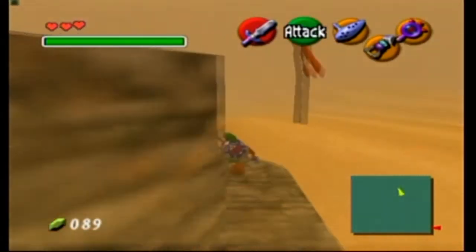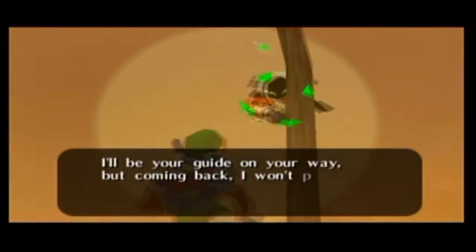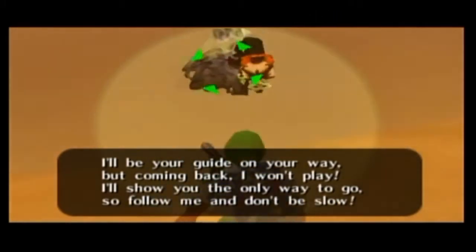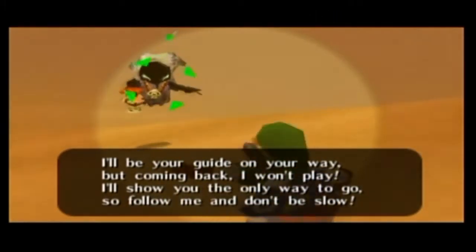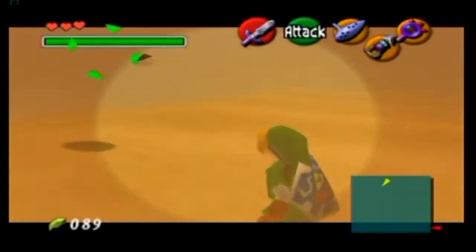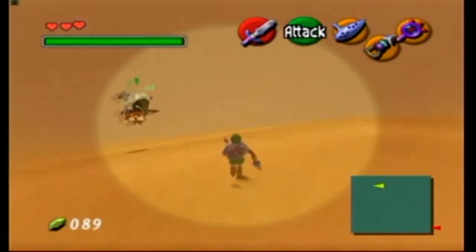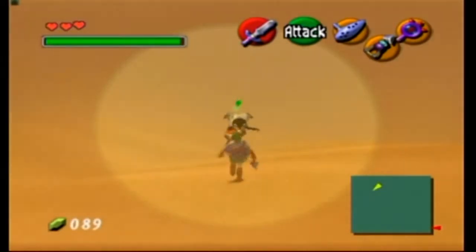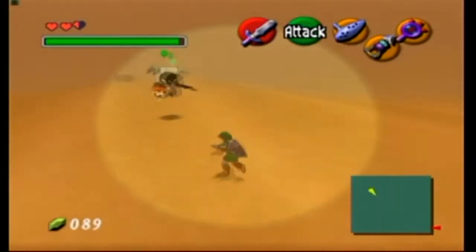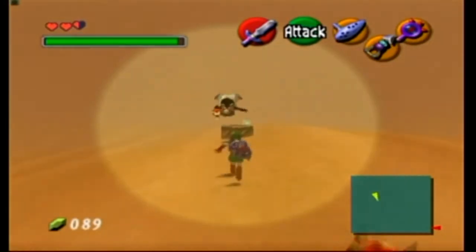The phantom guide: as soon as you activate the Lens of Truth up here, you get a guide who says 'I'll show you the only way — follow me and don't be slow.' Make sure you don't have your sword out, otherwise you'll just do jump attacks. I think you follow the shadow, but you can't see the shadow either without the Lens of Truth, which is kind of weird.